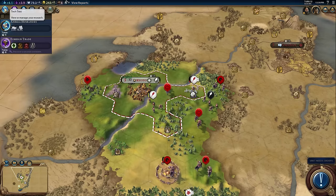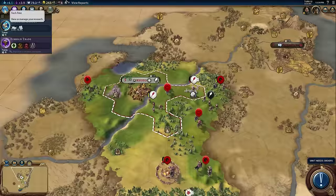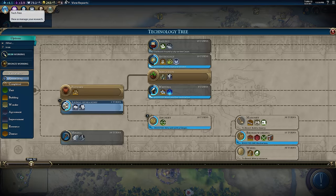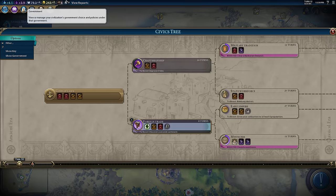Another time saver: when you open the tech tree, it automatically sets keyboard focus to the search window. So if you open the tech tree and search for, say, iron working, you can just start typing — you don't have to find and click the little search field. It's such a tiny UI tweak but it's brilliant. The same thing also applies to the civics tree.